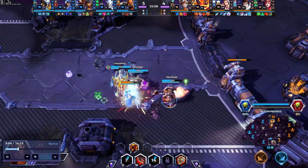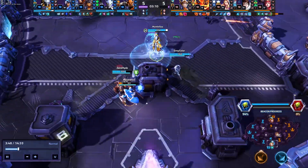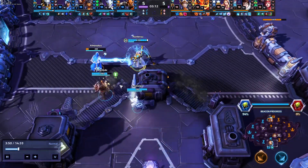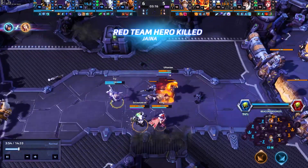In this situation the Jaina has been abandoned by her allies who have all done a half rotation up the top side, so we're able to isolate her and find the pick pretty easily after playing ring around the Rosie for a couple of minutes. This is an interesting game in that we do have the Genji as a gank element.